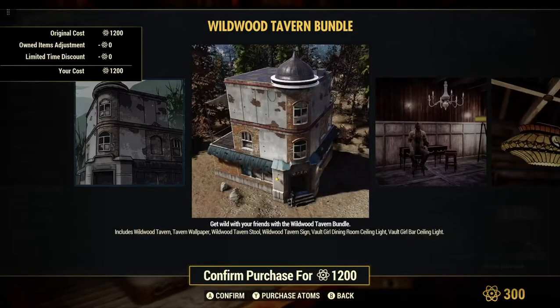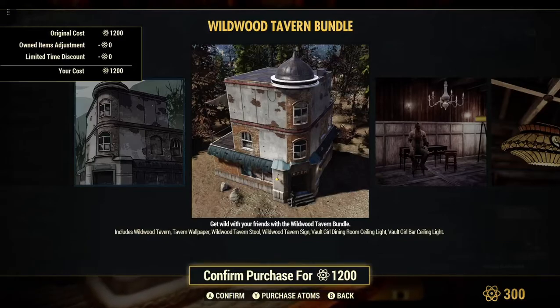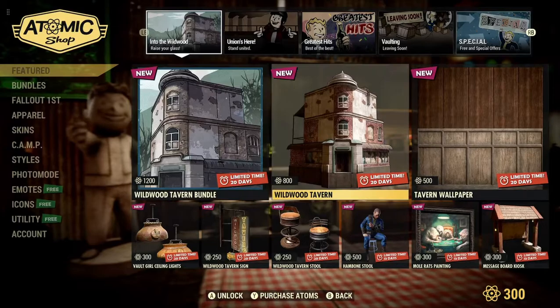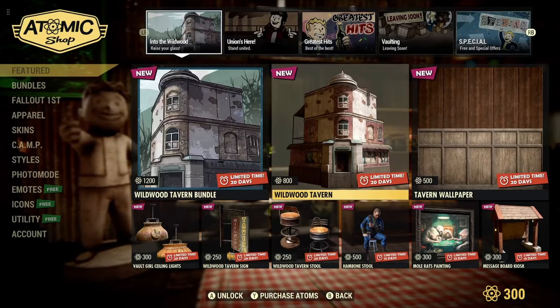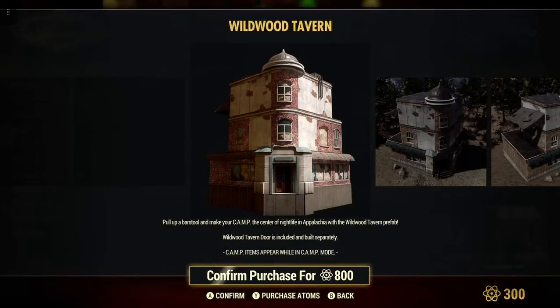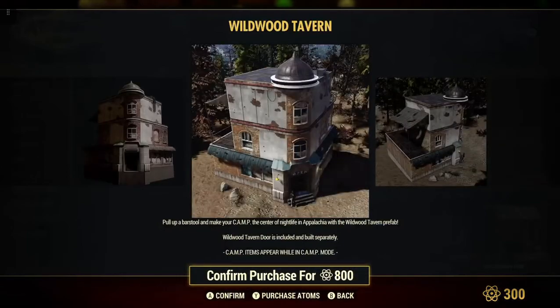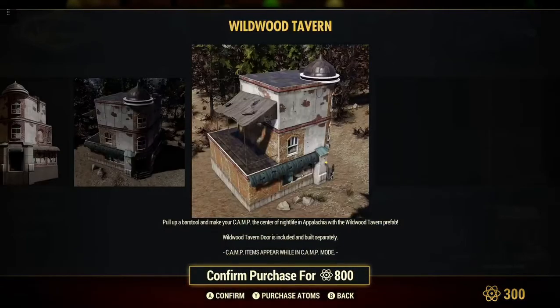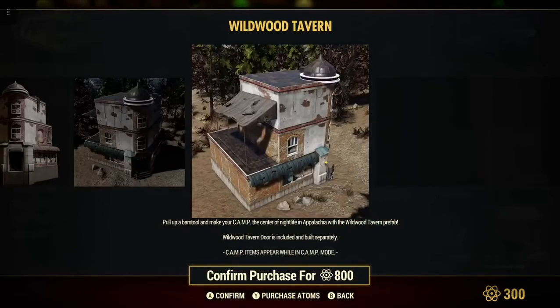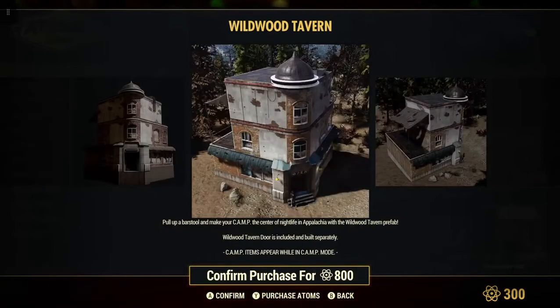That looks pretty cool, having that little construction there — pre-built. Nice. So you can buy the Tavern just by itself, 800 atoms. Pull up a bar stool, why not? That looks really cool. I don't know if you could put that in your shelter or not, probably not, but yeah, that's really sharp. I like that. You can use that little area up there to put stuff.